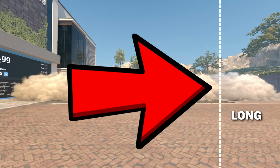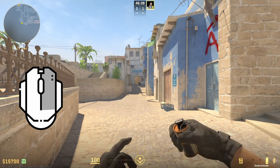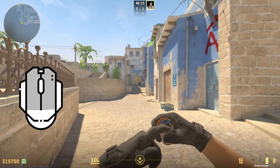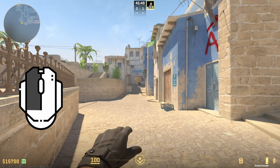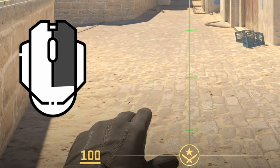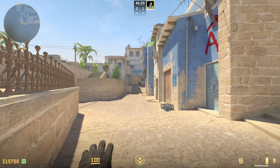To throw a grenade at the longest distance, just use your left click, and to throw it at the shortest, use your right click. To throw it at the medium range, hold your left and right mouse button at the same time and let go. To throw at the medium long, you hold your left click, then hold right and let go. You will see that your hand starts to move from a long to a short throw. And to throw at the medium short distance, you do the opposite: hold right click, then left and let go.